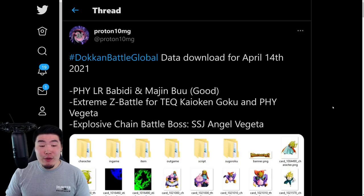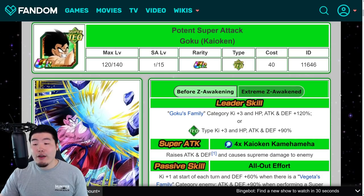But if you're curious about what the Kaoken Goku, the Fizz Vegeta do after their EZAs, or what the LR Babidi and Buu do, then make sure to keep watching — we're going to go through those details right now. We're going to pop over to the Dokkan Wiki and let's start with the Kaoken Goku. With these EZAs, we always start with the pre-EZA details and then talk about the Extreme Z Awakened details to do a comparison.